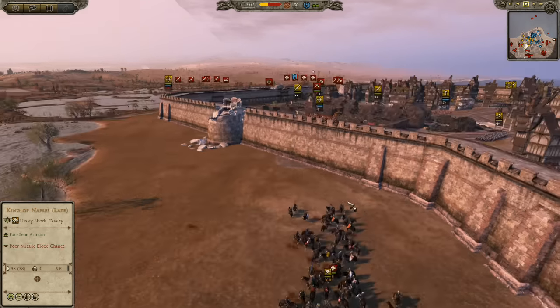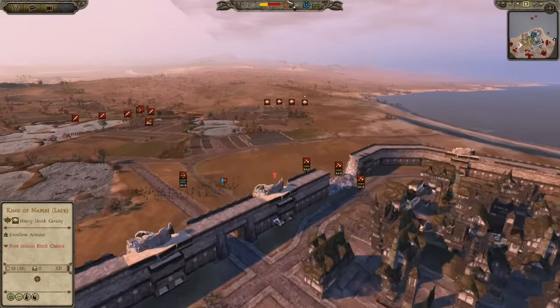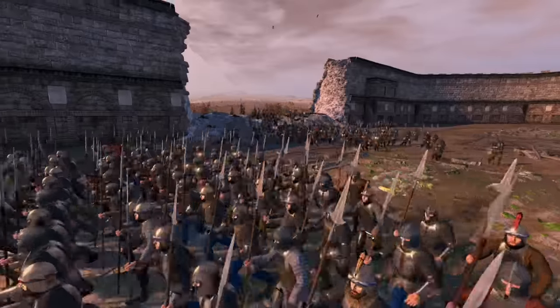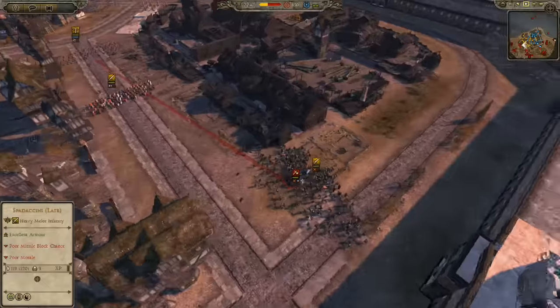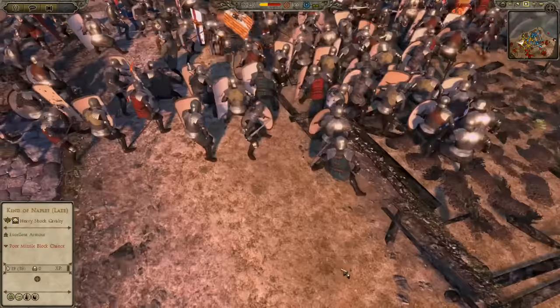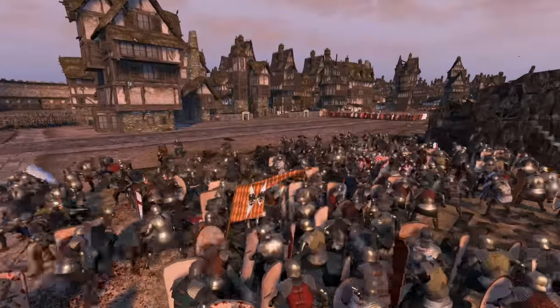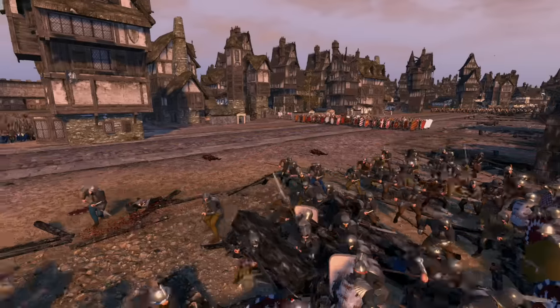I lost three men off the charge and he is down to 36 — so he's lost two heavy shot cav. He's way outnumbered by my guys, so I should win this, especially with supporting fire. Meanwhile, over here he's charged forward and broken a huge hole in the wall. Now these heavy assault infantry are going to charge in. I do the smart thing — I peel off, I don't want to block the gap, and I play with angles: one of my swordsman units is just going to hold the position.